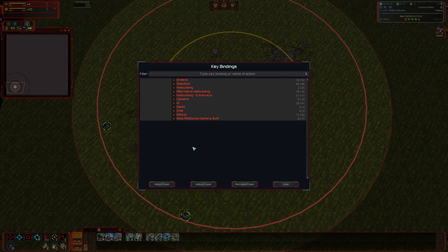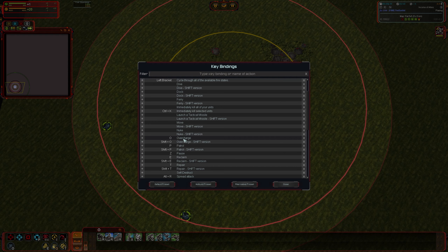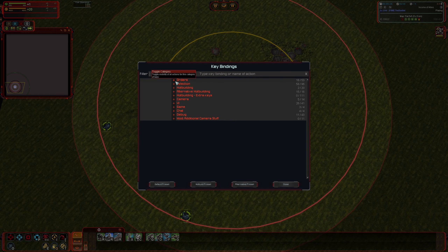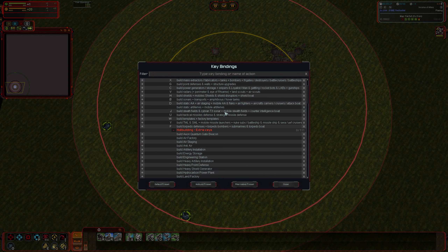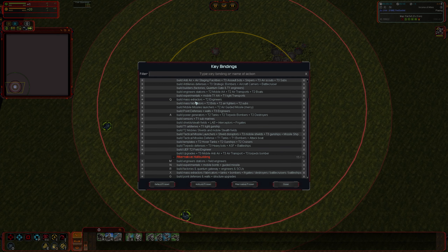If you have a binding that is conflicting, you can see what it's conflicting with, and if you try to override a binding it'll give you an option whether you want to override it or not. Going into Orders, these are some important ones — overcharge, patrol, reclaim. Pause is another one I didn't mention before: this will pause factories, it doesn't pause the game. If you've got an air factory you need to pause, Z is a good hotkey to set up for that.